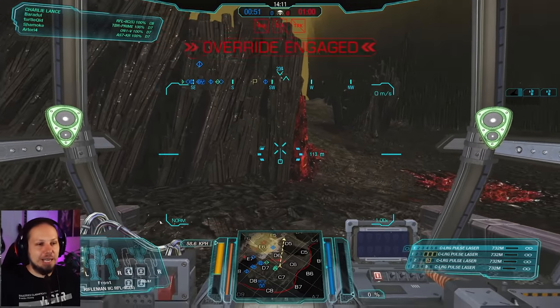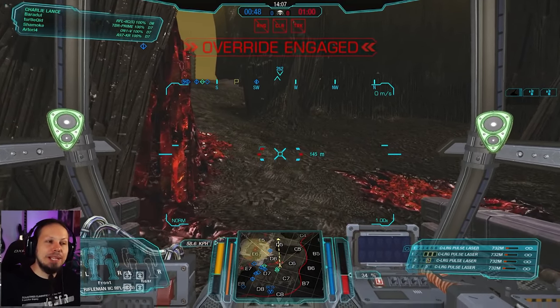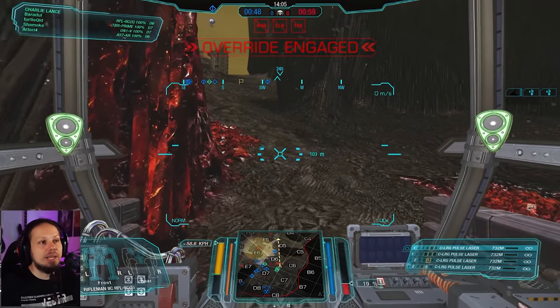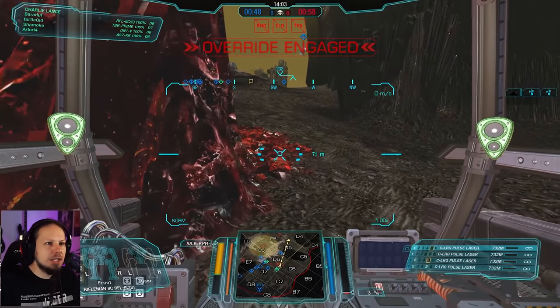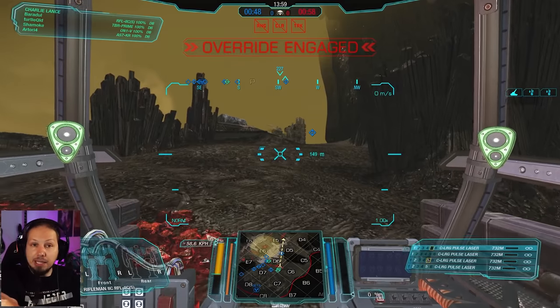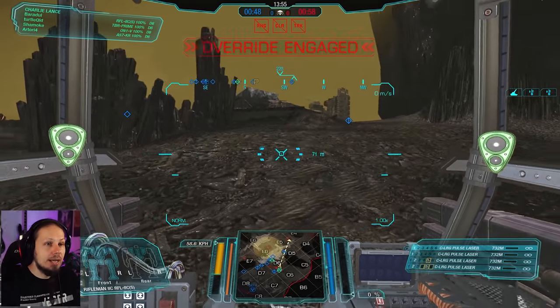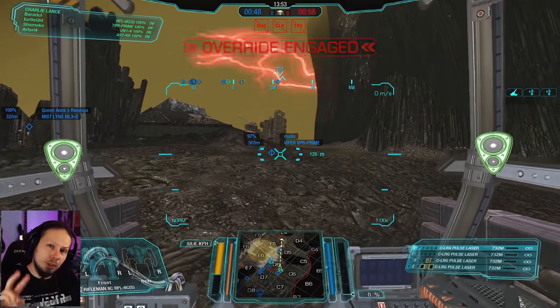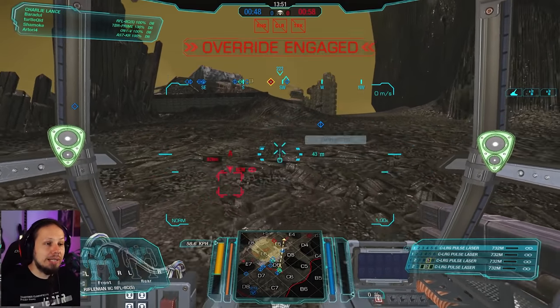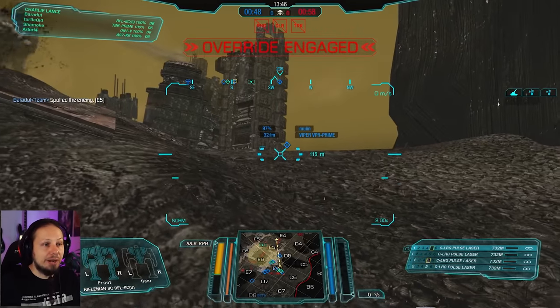We're moving at 58.6 kph. Let's do a little heat buildup check — we get to 50% heat on this Robolite hot map, which is actually quite good. The Viper is going up and peeking out, scouting for us. We have the circle, so that's good. Since he's on the front line and hopefully distracting enemies, we're going to try to shoot those guys contesting our Viper friend.